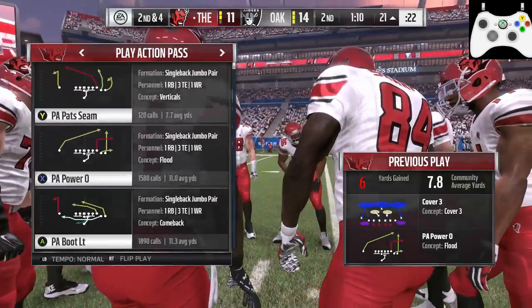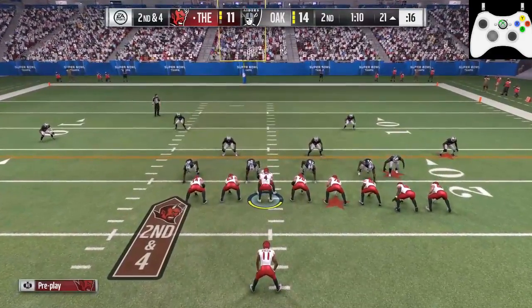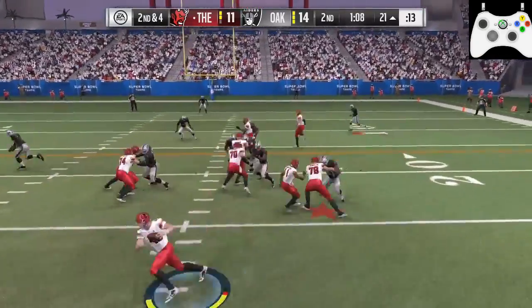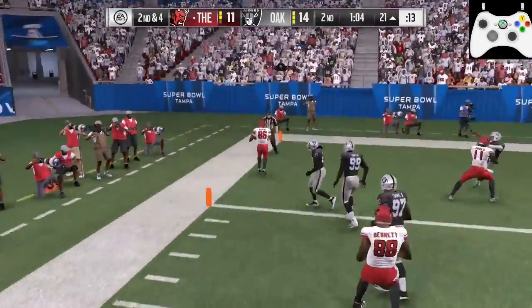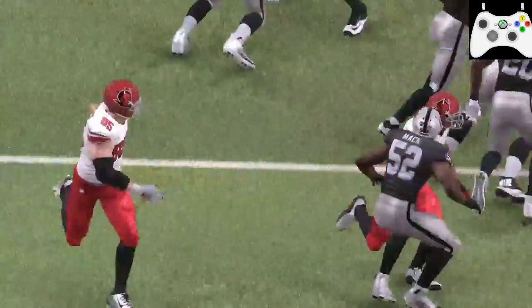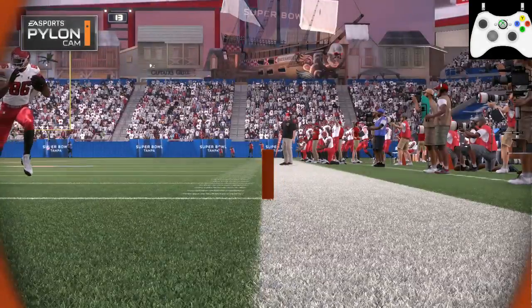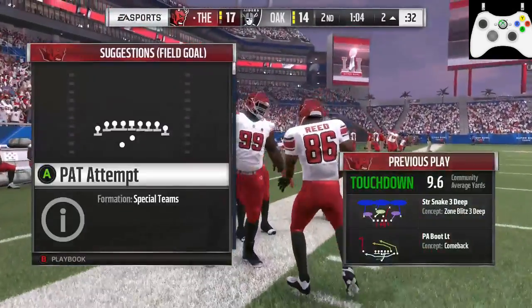I check down to Bennett who's out in the flats and go back to the boot play again because this gives me so many reads that I like - whether I go to Reed, Eifert, or Bennett. Reed was open and I bring him - one guy misses on the dive and he's in for the touchdown. We're looking really good at this point. I'm really happy. You see this one guy - I go to the outside a little bit, then cut in, and that one guy misses. Showing a slow replay on the pylon cam.